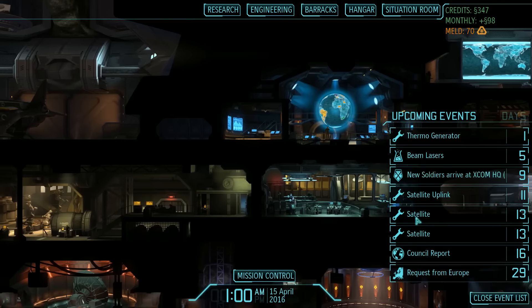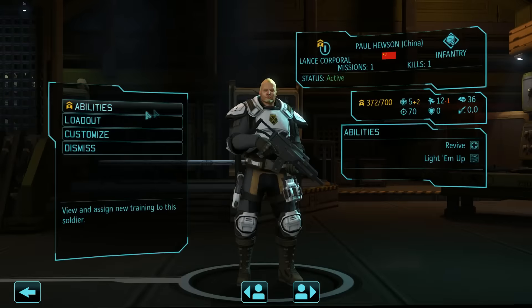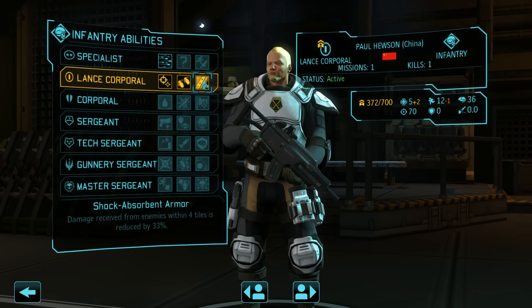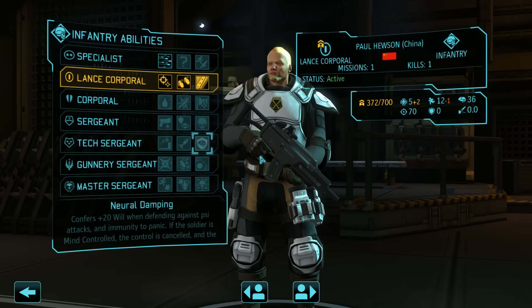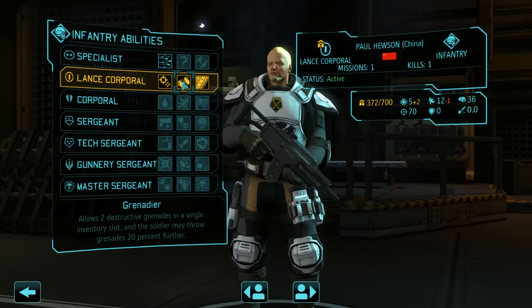You guys both got a kill each — I know kills are insignificant because you level up regardless. I'll sort that out in the barracks. We killed everything, didn't use explosives to finish off anyone. Everything was damaged on that ship — nice. Let's go sell it — 240, not bad for a single mission. Russia wants a satellite — not going to happen. Thermal Generator will be done in one day, Beam Lasers in five, Satellites in 13. You guys are waiting for your Pet Master perk. Hewson — I think I'm going to give him Shock Absorbent Armor. It will come into play more often as an infantry who typically carries ceramic plating and an aim item.